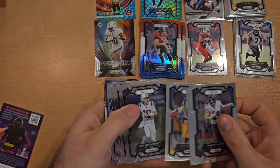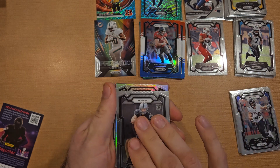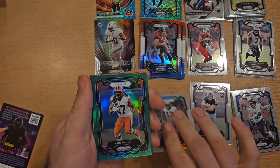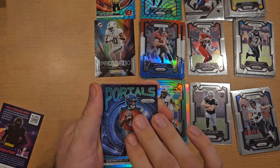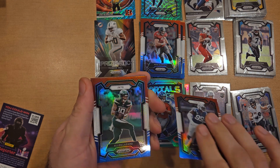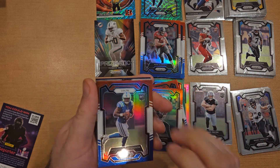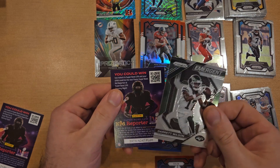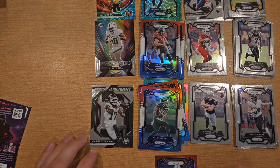One, two, three, four, five, six, seven — looks like seven base, one rookie silver. Michael Thomas, Browns Kareem Hunt, portals Justin Fields. Colts DeForest Buckner, Texans Alan Lazard, and Colts Anthony Richardson — okay, there's a nice one, Anthony Richardson red white and blue. Garrett Wilson for the base. So there we have it, that's the layout of what everything looks like.